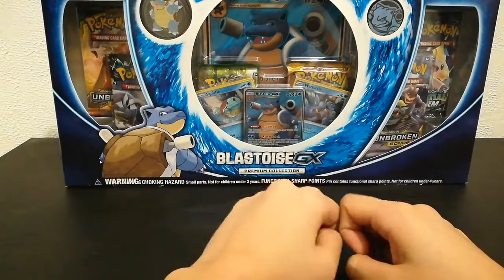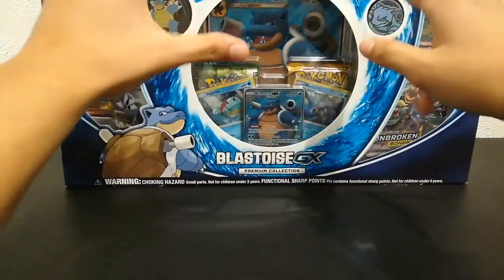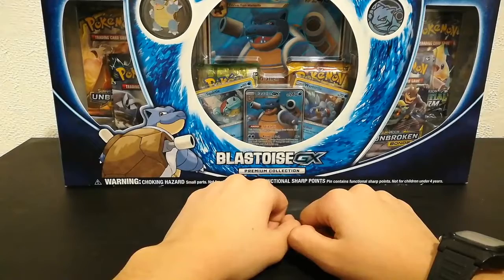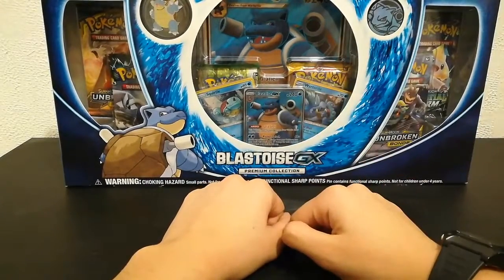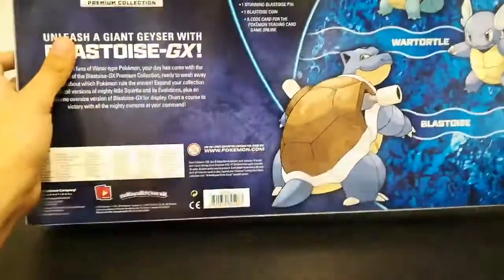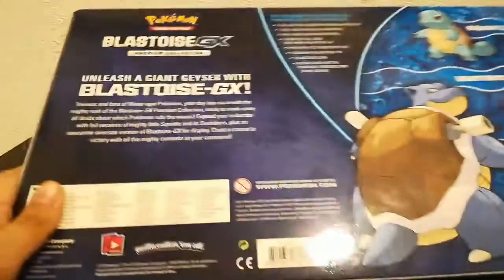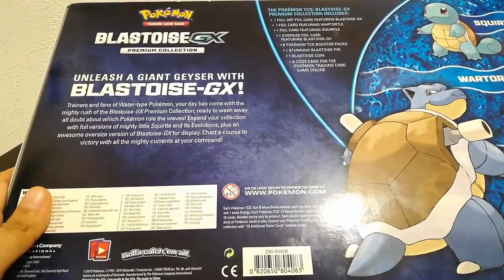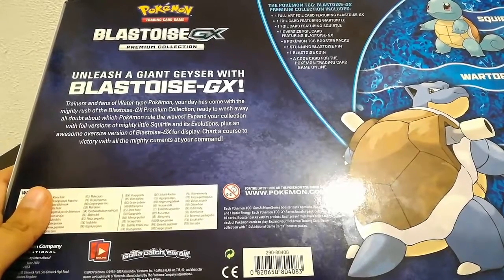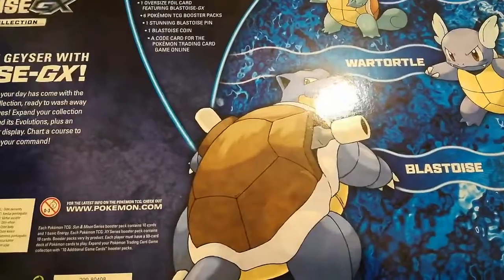We have the booster card packs, and we have this pin of Blastoise, and we have a coin with Blastoise, and then finally we have a huge full art Blastoise DX card. So we got both the promo and the huge one. This cost me about 40 bucks at Walmart. Let's just get to the back so you guys can see any information y'all want to see. It includes one full art foil card featuring Blastoise DX, one foil card, one oversized, six booster packs, one stunning Blastoise pin, a Blastoise coin, and a code card, which I will be keeping because I want Blastoise in my online deck.